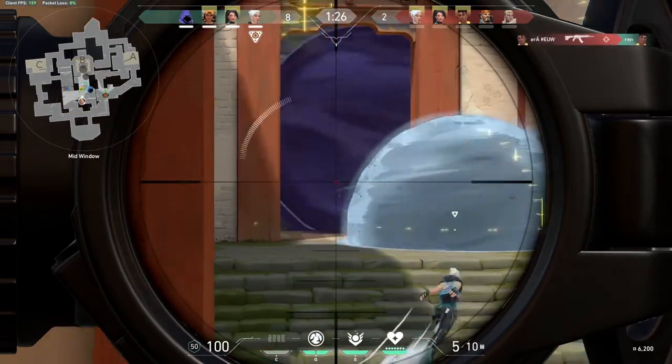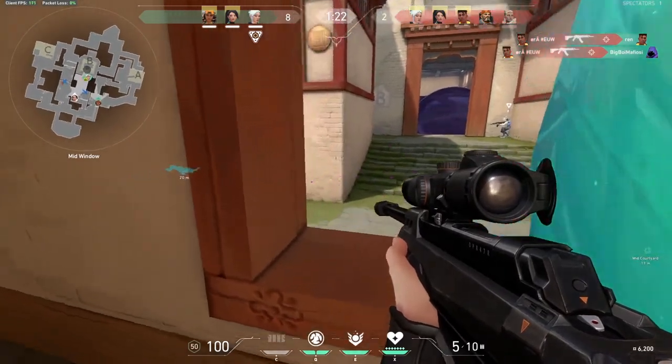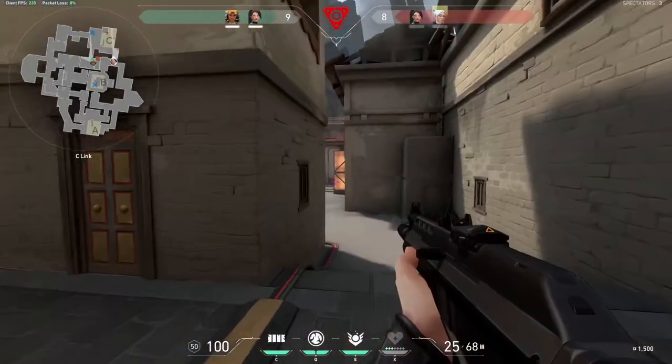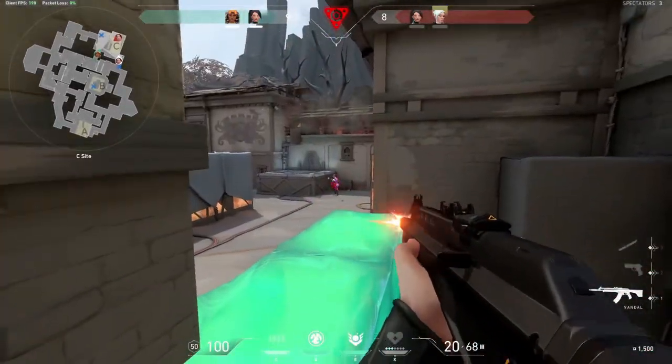Just simply place a wall and get right on top of it. Now you are on top of the wall and you might have a good vantage point on the enemy team. You can do this for your teammates as well. Be creative with this ability and you will probably find more spots where it is super useful. This ability costs 300 and you can only carry one each round.